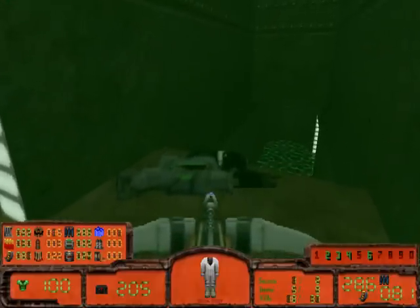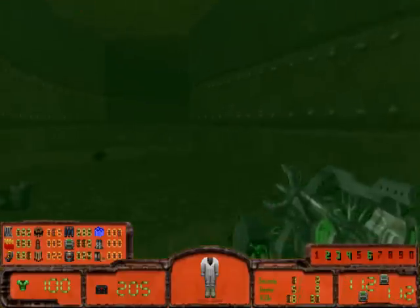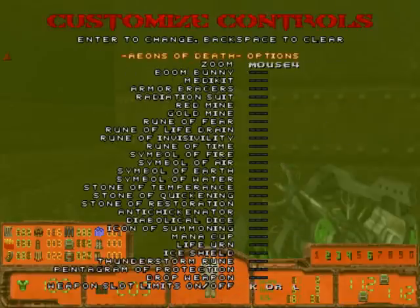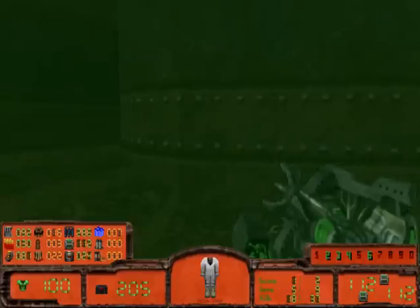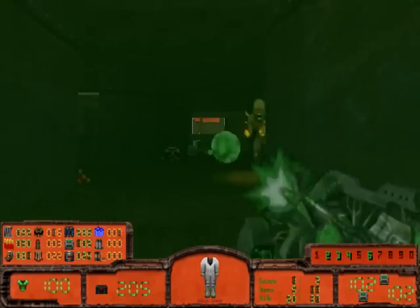There's a slot limitation - you have to bind a key to remove it. Or you can bind a key to drop a weapon, which is in the controls. You can also bind a key to zoom, which is really useful.